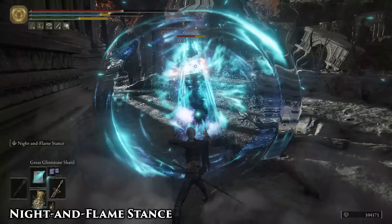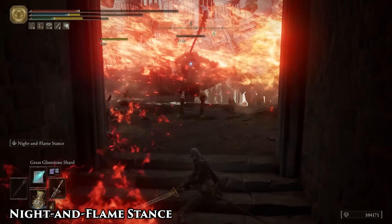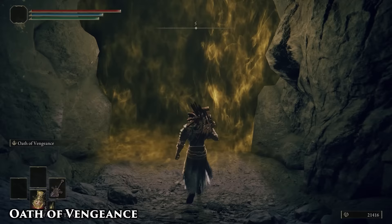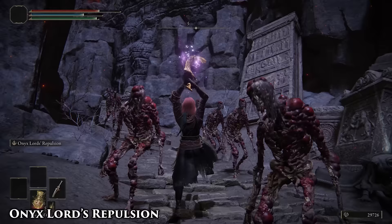Combine the Magic and Fire Shrouding Tears in one Physic Flask. The Magic Beam attack is great for breaking shields and focusing down a single large enemy, while the Flame attack is better against multiple smaller enemies at once. Oath of Vengeance can be obtained very early by fighting the Leonine Misbegotten, so you can use it as a shitty Godrick's Great Rune — it increases all attributes by 5 for 30 seconds.